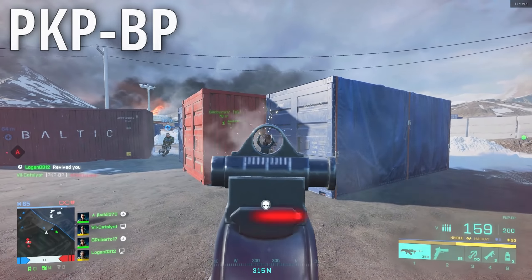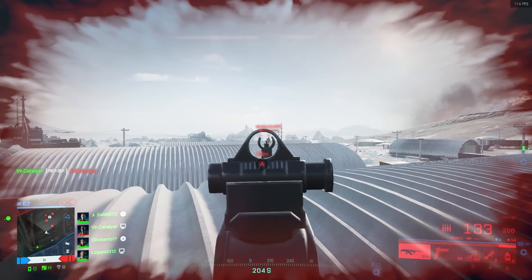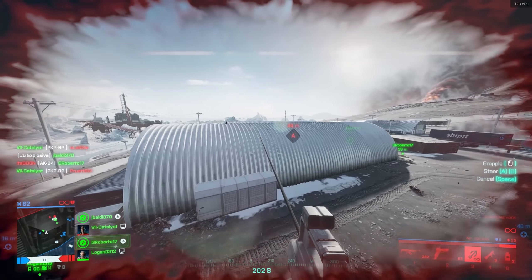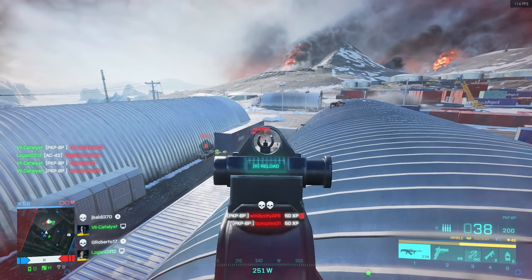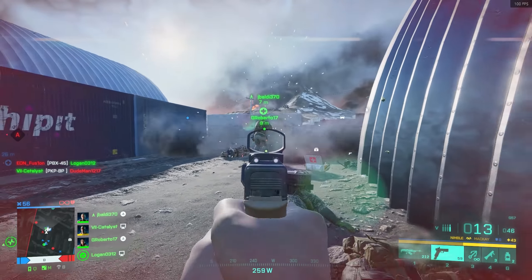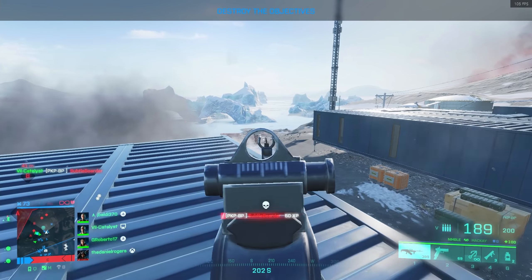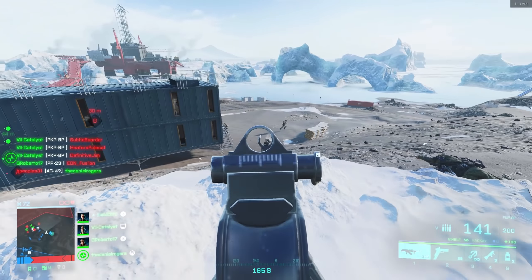Last but certainly not least, we come to the PKP. This weapon looks at the term weapon balancing and laughs at it, and I 100% believe it will get nerfed when DICE comes back from their prolonged vacation. The PKP has 200 rounds, little to no recoil, and a rate of fire of 800 to 850 rounds per minute depending on the ammo type — that competes with or outperforms every SMG and assault rifle in the game apart from the K30. The only negative is a sprint-to-fire delay of about a second when tactical sprinting, so if you pre-aim during your gunfights, you will probably not lose. It's not a secret how good this weapon is, but this gun has basically no downsides right now and there is no reason not to use it. On my PKP, I run the K-8 holosight with high power extended mag rounds and a muzzle brake.